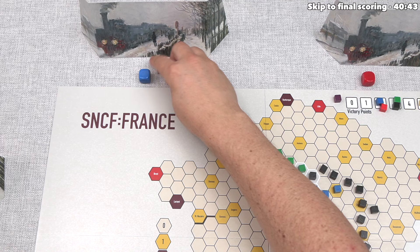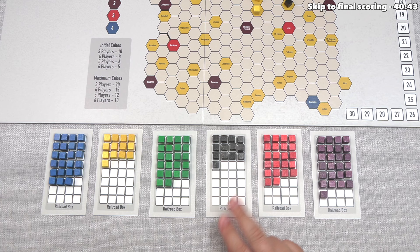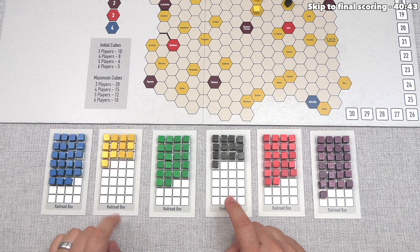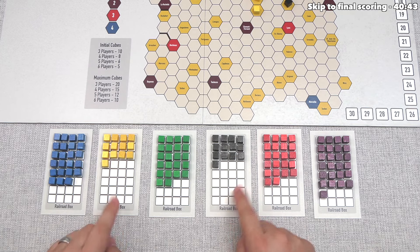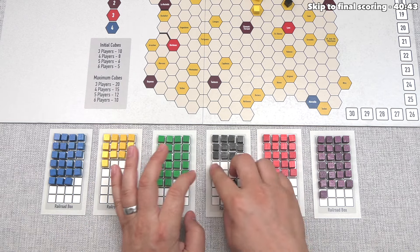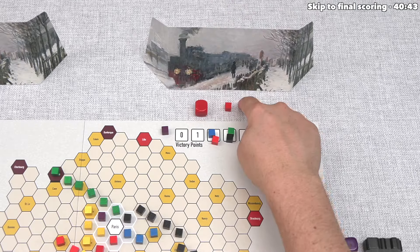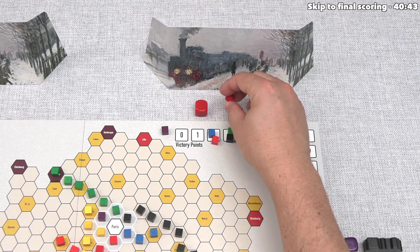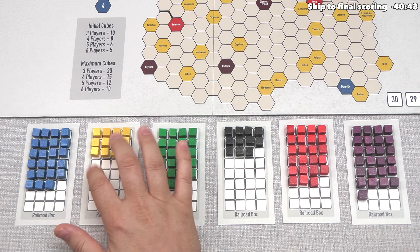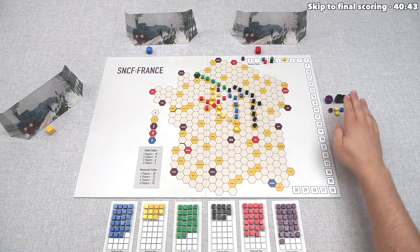Blue sells a purple stock — it appears everybody is getting out of that railroad — and buys two black stocks. They really like both the black and yellow positions. Red then sells a red stock and buys two yellow stocks, liking the yellow railroad's current position.